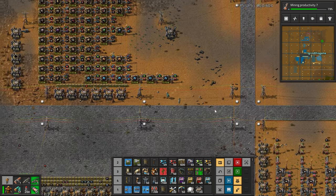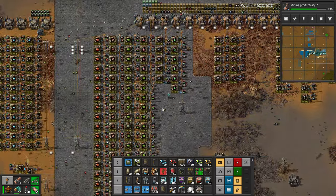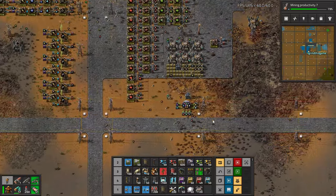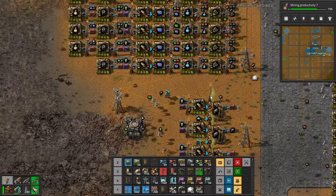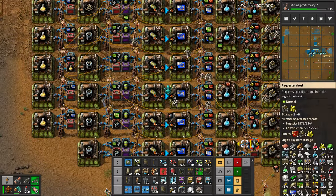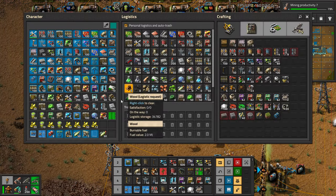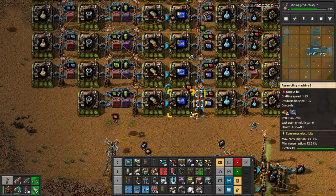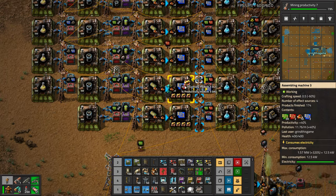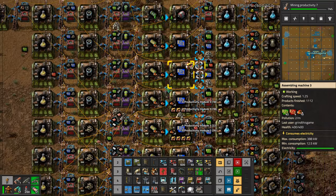I haven't beaconed stuff yet, so these layouts might change if I try to beacon everything for even more speed. Speaking of speed, I should probably put some productivity modules in the expensive stuff, like processing units. Yeah, I'm walking through here — that's a pipe connection anyway. Let's put productivity module 3s in here. This will slow these down, but we'll get lots of free processing units out of this.